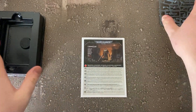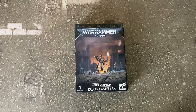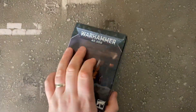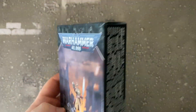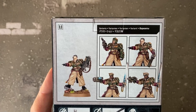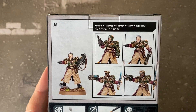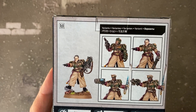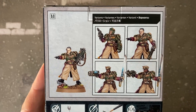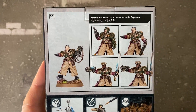Moving on to the third box - the Cadian Castellan. This is going to be most people's warlord I think, definitely going to be mine. He's a lone HQ choice away from the company command squad, able to issue out a couple of orders with a re-roll order too. Already looking at the back of the box I can see three different heads, a chainsword, a power fist, a power sword, a bolt gun, a plasma pistol, and a laspistol. This guy has all of the weapon options which is very cool.